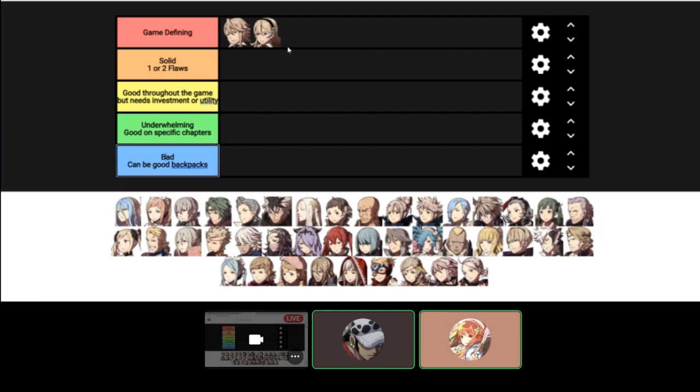Another great thing about the talent is that it can get a unit into a class they otherwise could not get into. Say you wanted to get Silas into Troubadour but didn't want him to marry Elise — you could just have Troubadour Corrin give him access. You might not want to play Silas in Troubadour, but if you experiment with some of the meme builds, they might yield some results.